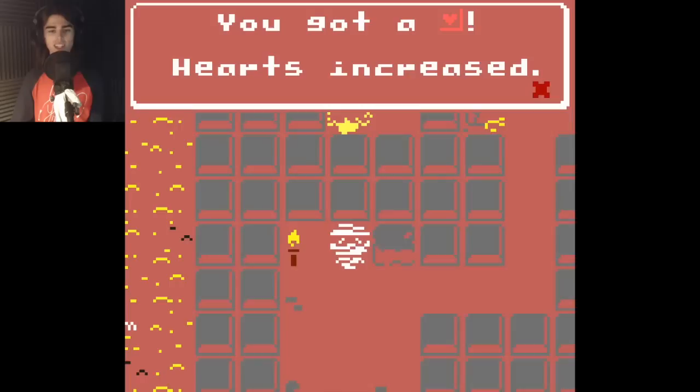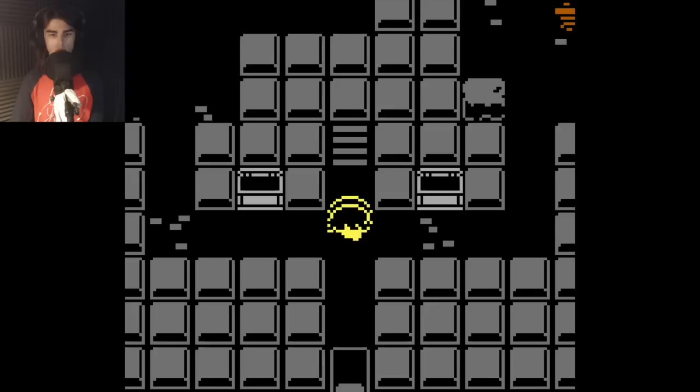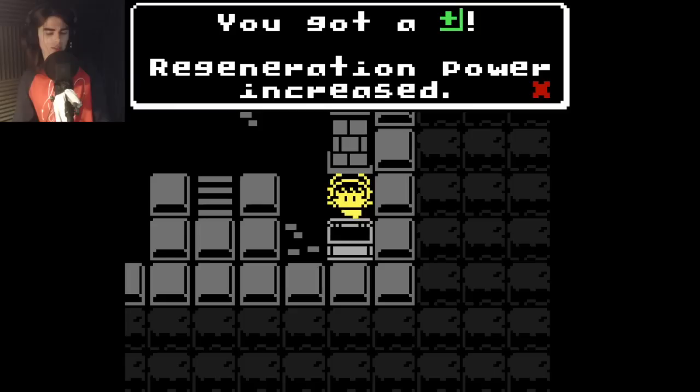Heart increased. Wrapper. Pantara — wait. Anything in here? Yes. Oh, there are multiple floors. Oh, it's like... I haven't played Pokemon, but my uncle's super into it, so it's like — what's the tower? The Elite Four tower? Team Rocket's tower? Something in Lavender Town, maybe? There's a tower. You climb.